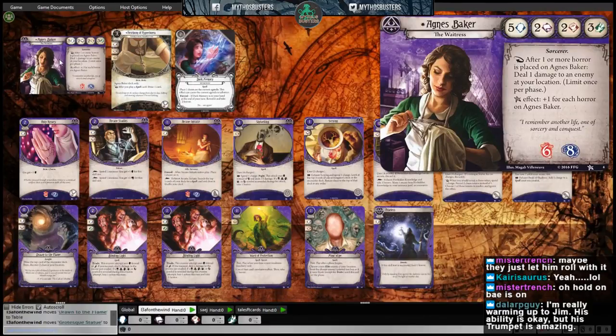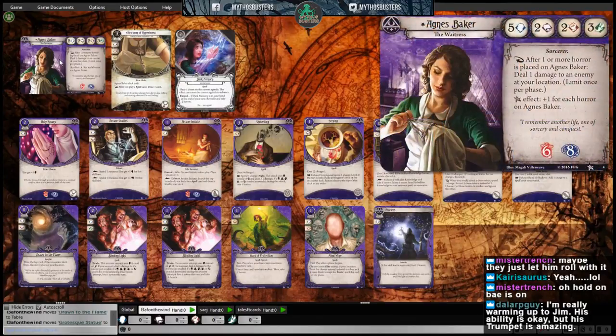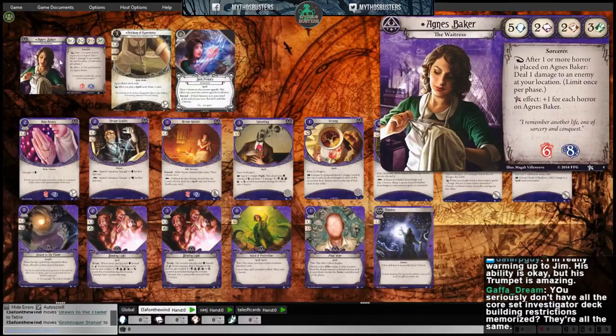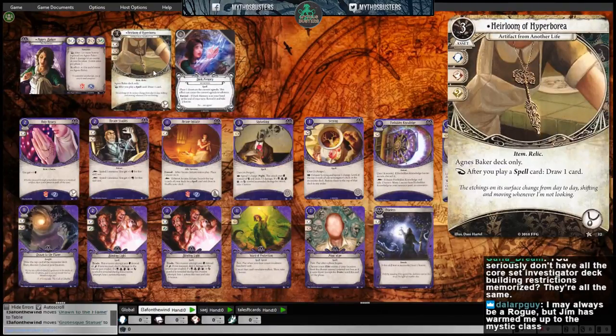The Heirloom of Hyperborea is a three-cost asset — an artifact from another life, which is a cool subtitle. It has will, combat, and wild icons, with item and relic traits. Agnes Baker deck only. The reaction is: after you play a spell card, draw one card. This takes up an accessory slot, which is actually the important part.